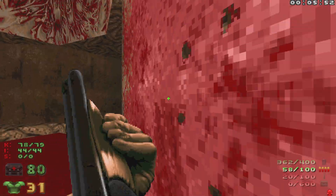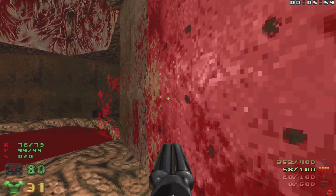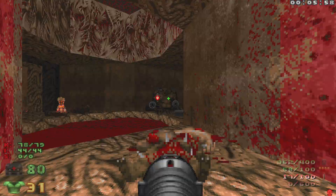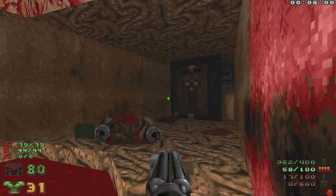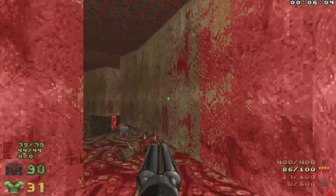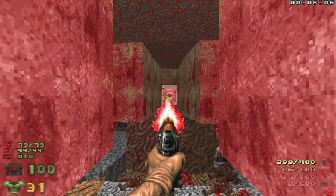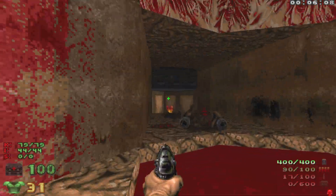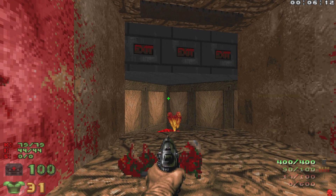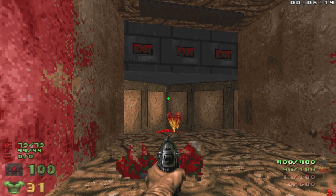All right, and then finally take out the last enemy here — the big boy — and down he goes. Let's grab all the goodies, head around here, shoot the switch across the way there to open up the exit. We got all the kills, all the items, didn't have any secrets to grab so we got 100% secrets. Let's hop into this exit and we are done.